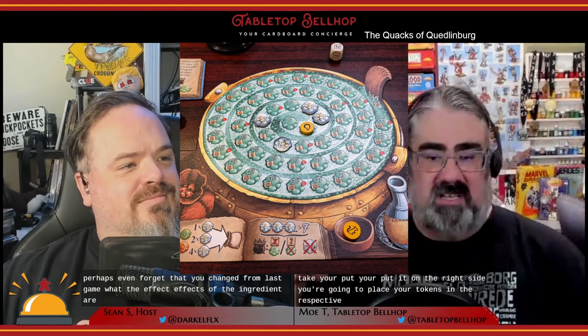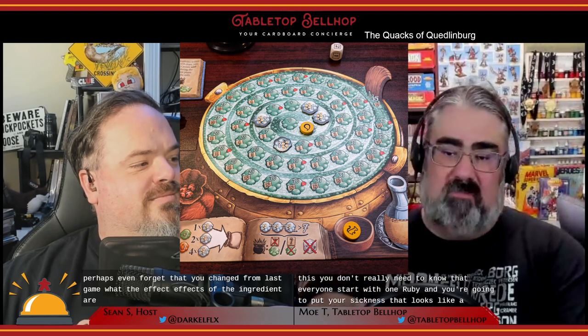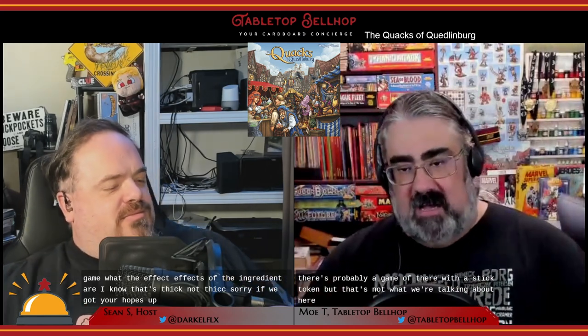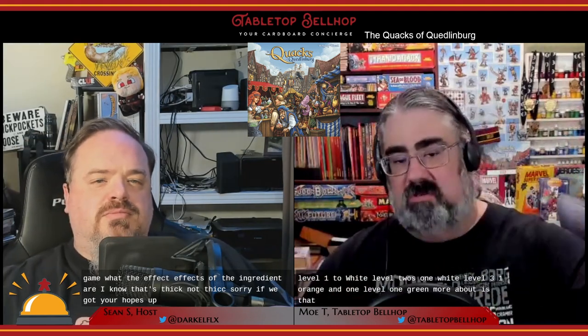Once you've got those picked out, collect your stuff: take your player board, place your tokens in the respective spots, and your flask. Everyone starts with one ruby. You're going to put your thickness token — that looks like a little water drop — right in the center of your pot in the first space. Players each take a bag and fill it with starting ingredients: one white level 1, two white level 2s, one white level 3, one orange, and one level 1 green. All of the ingredient chips are then sorted and placed near their recipe cards. Most ingredients come in three levels — 1, 2, and 4 — indicating how many gaps you leave on your board when placing them, with higher level ingredients leading to higher scoring potion pots.